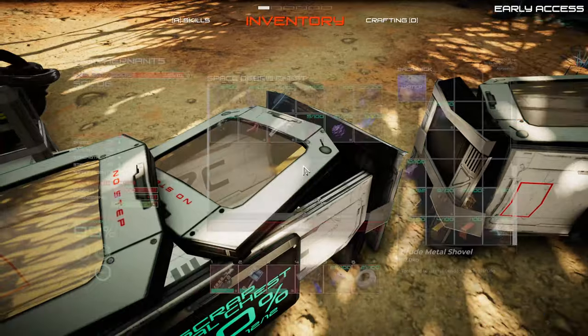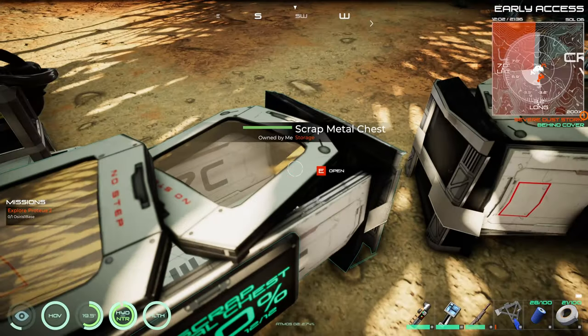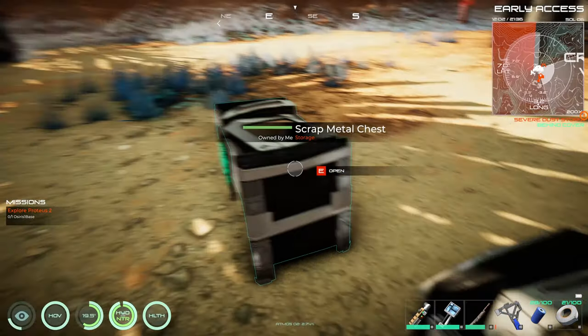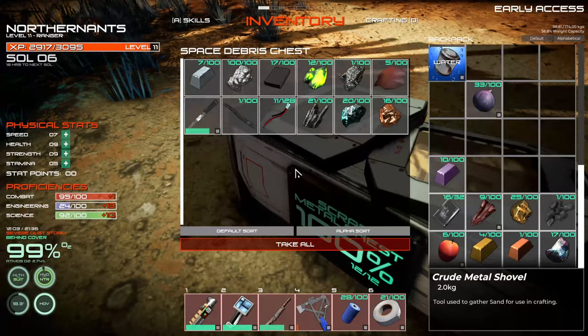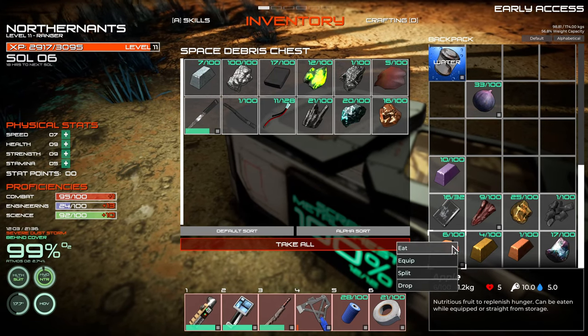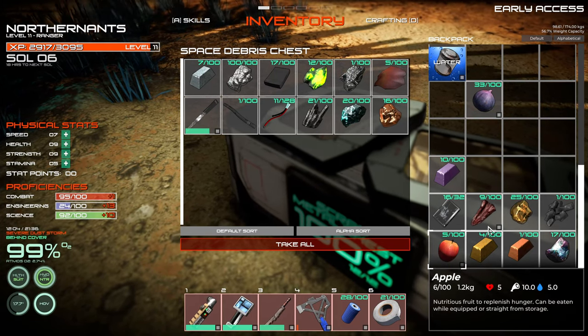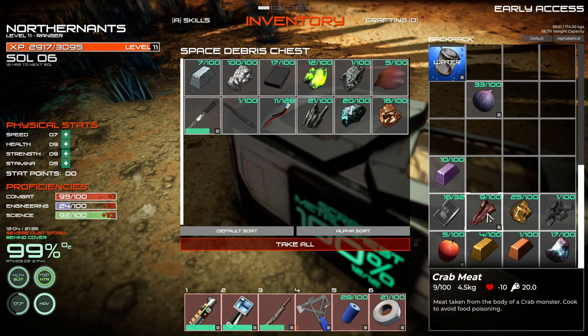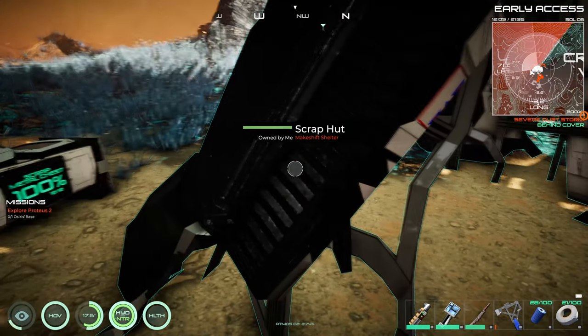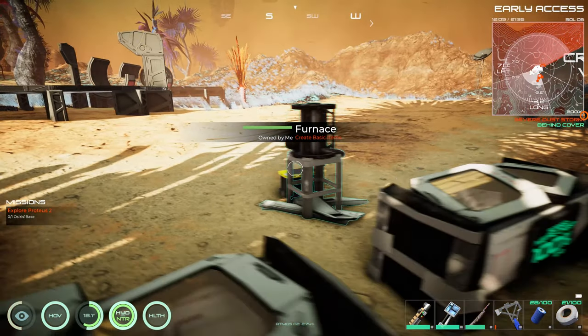Those storage units don't hold very much, that's for sure. What is that? Oh, crab meat. I should be able to craft up food from that — in the furnace.